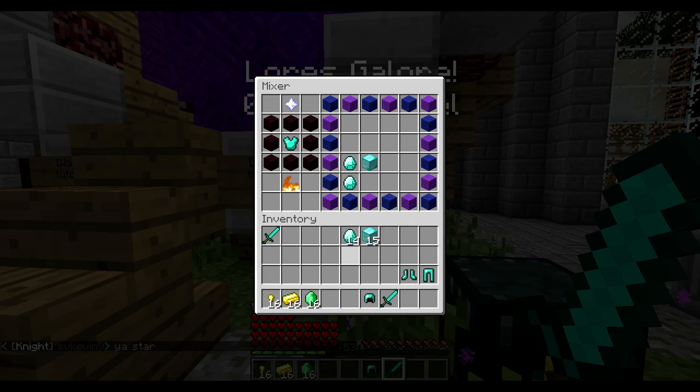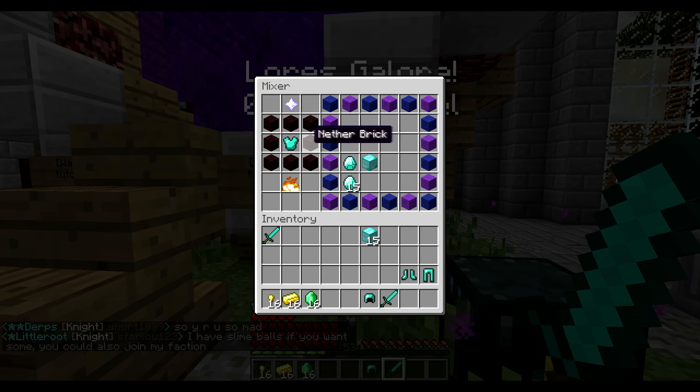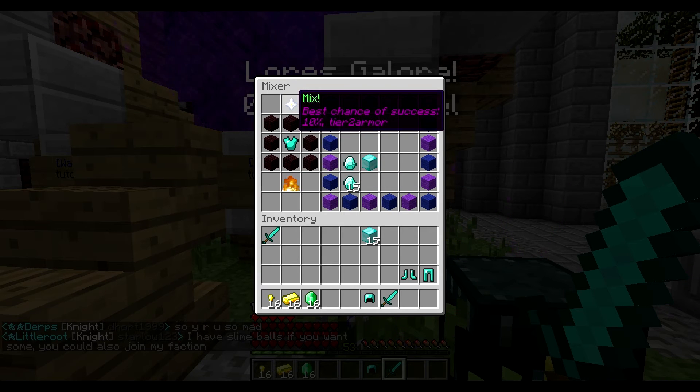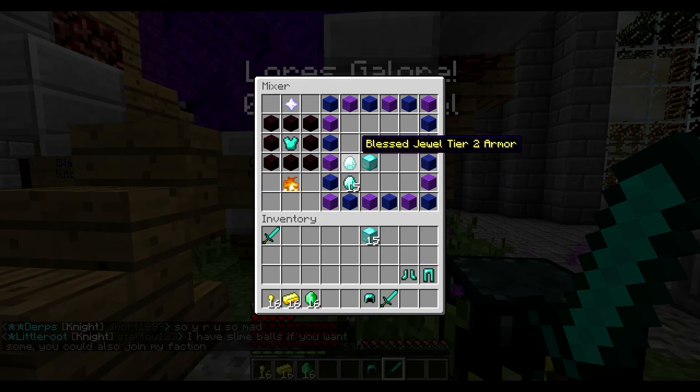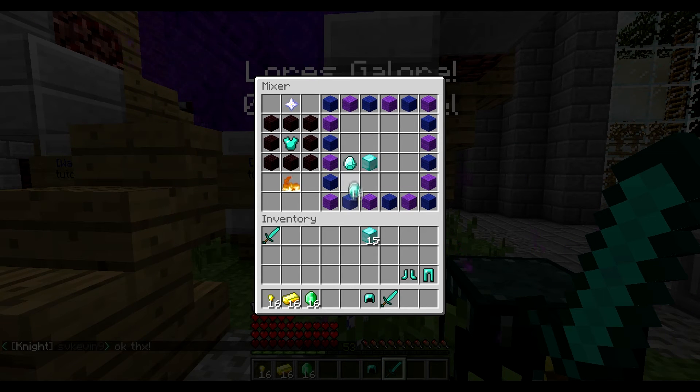So what happens if you want to cheat and stack them? Now you have 15 here, so you might think you're going to get 15 times 5 — a better chance. Well, it doesn't work that way. It's still 10% because items that are stacked are actually ignored — they're counted as 1. So if you're trying to do that, you're just going to waste your gems, which is unadvisable.